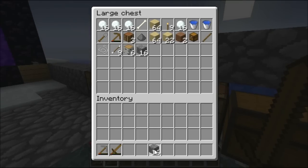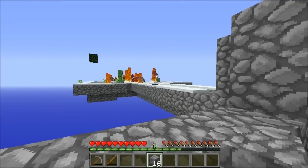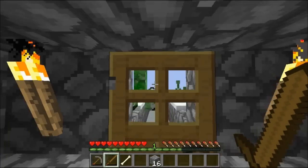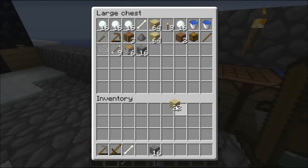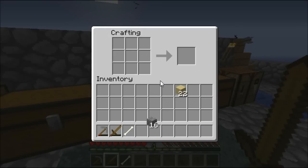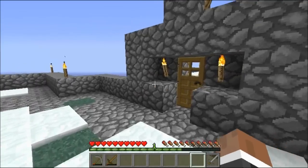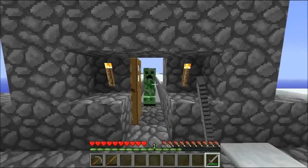I'm gonna take half my cobblestone with me just in case I die, so I don't lose it all after spending five minutes gathering it. They're already coming over — I think I'm gonna make a stone sword, because this wooden pickaxe is almost gone and it'll be smart to have a good sword when going out to kill those mobs.